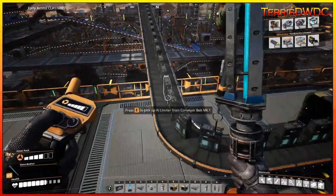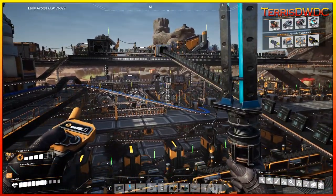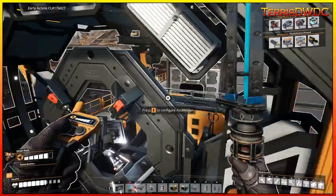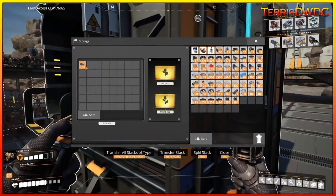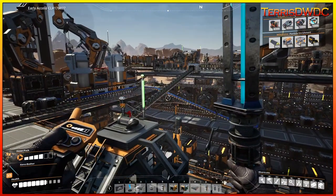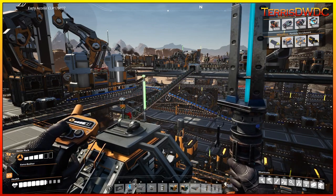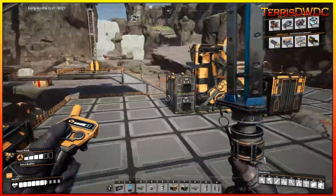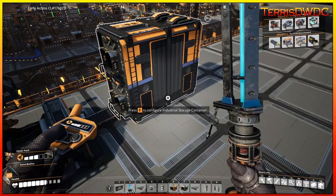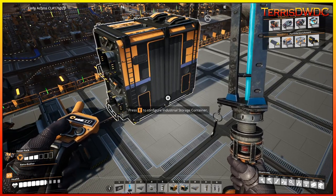From a splitter on the stator line, we brought that down around front, loading into the assembler, with control rods going into storage. We need 400 of them, so we'll leave this running overnight. We also still need 400 cooling units, 100 turbo motors — which we already have — and 200 fused modular frames — which we already have. Now it's just these two production lines stockpiling, and then we'll turn it in.